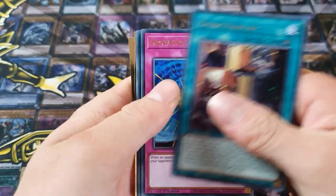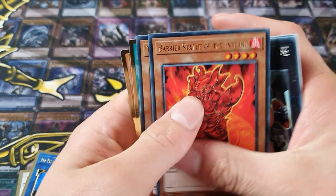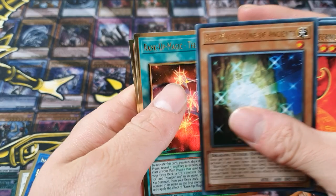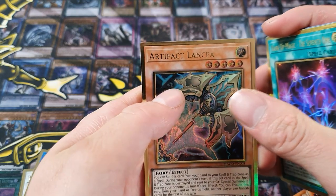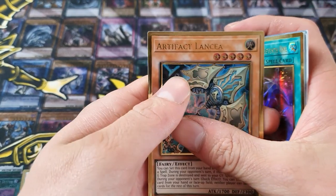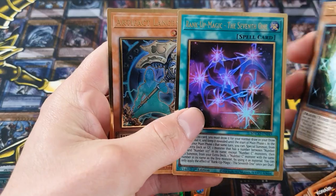There we go. Unum Hanger, Drowning Miraforce, Gear Giant Axe, Fire Inferno. Oh, the White Stone of Ancients — nice. Rank Up Magic. And another Artifact Lancia. They love me and these hand traps at the minute. You've got all the hand traps — they're not playing against you now. Rank Up Magic, the seventh one, and Artifact Lancia.